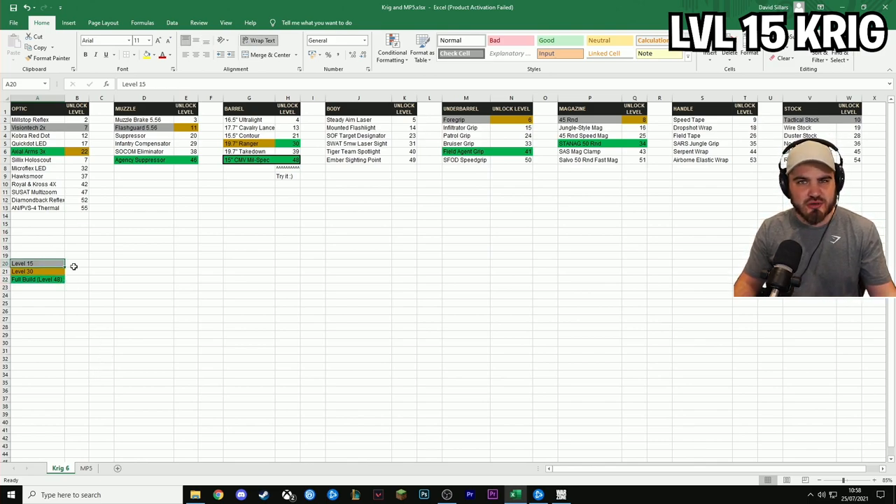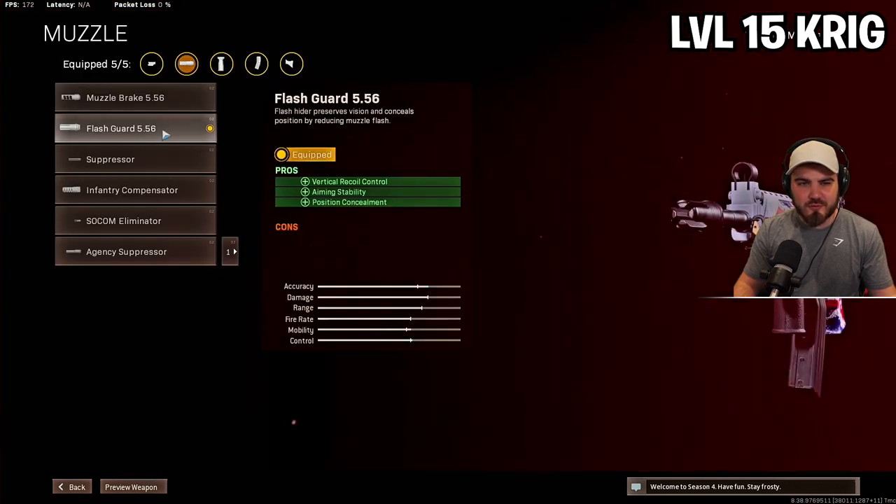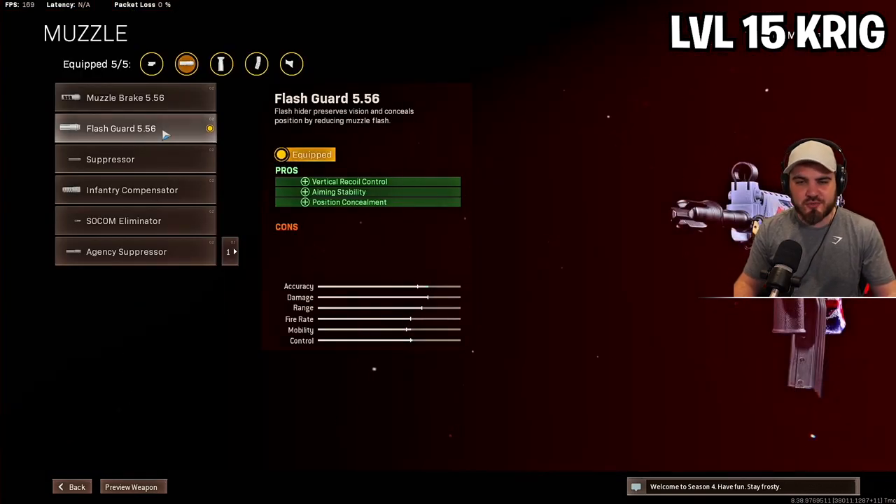At level 15 on the Krig — which won't take long at all — the five attachments you want are the Vision Tech 2x optic, the Flash Guard muzzle, the Foregrip underbarrel, the 45-round mag, and the Tactical Stock. Starting with the Flash Guard: it's a simple muzzle attachment that reduces vertical recoil, gives you aiming stability, and importantly gives you position concealment. It doesn't keep you off the map as much as the Agency Suppressor, but it does reduce the amount of time your ping appears on the map — which is very useful in Warzone.